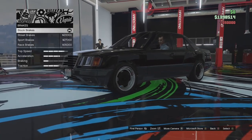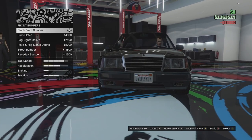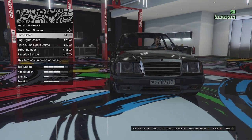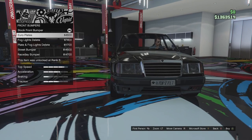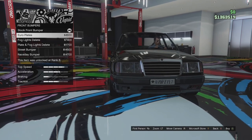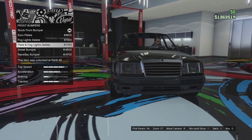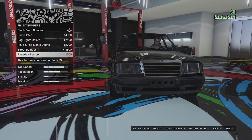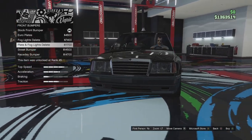We'll go for full armour and full brakes. We have bumper options — so we do have a plate on the front as standard, we can go for Europlates, the sort of long thin plates like we have over here in Europe. We can go for fog light delete with Europlates, plate delete, and fog light delete as well. There's a street bumper and a race day bumper. I think I'm going to go for the plate delete with fog light delete — I think that looks pretty cool.